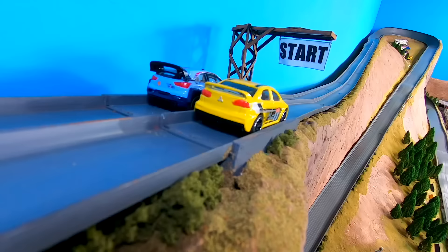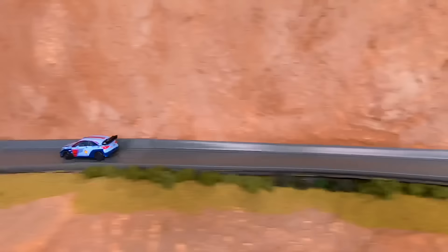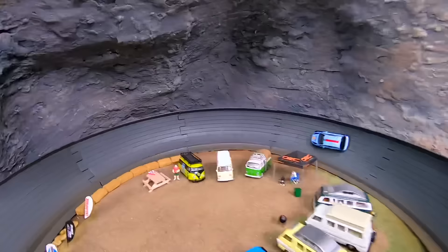Dylan is going up against Lej in the Hyundai i20 Coupe WRC. Dylan, the experienced champion on this track — he knows it well. Lej, the newcomer, came in third in qualifying. It's the rookie versus the champ. Whoa — Dylan's over! Dylan rolls his car coming out of the first turn. Lej is now all alone on the track. Oh man, not a good start for Dylan.